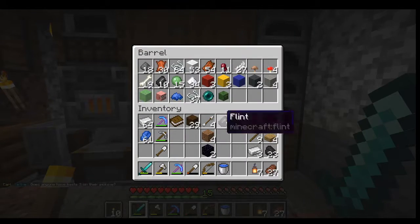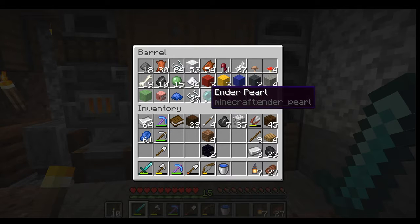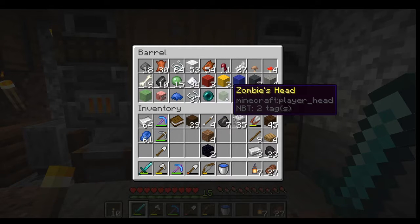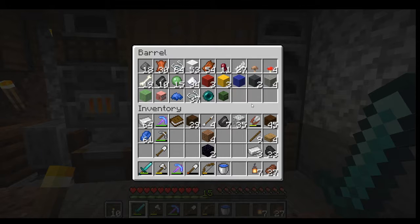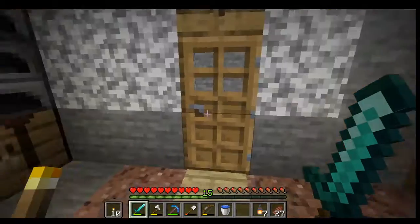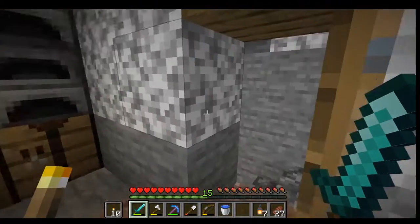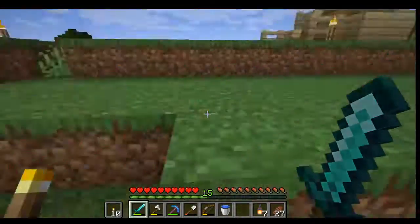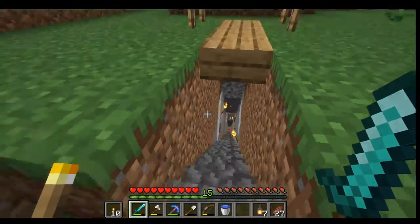I still have a whole bunch of mob stuff, got another ender pearl. I have a pig head - that's cool - and I have a zombie head, and I think I had a creeper head somewhere. This is no longer my primary base; this is kind of like my treasure shed I guess.